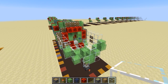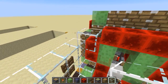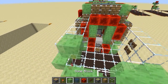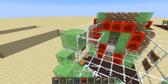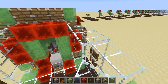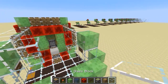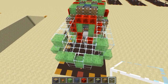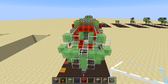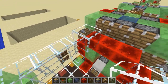Okay, step twenty-eight: go here and place four glass blocks, then a slime block, then two more glass blocks like this. Mirror to the other side: one, two, three, four, slime block, glass block, glass block — there you go, step twenty-eight. Almost there.